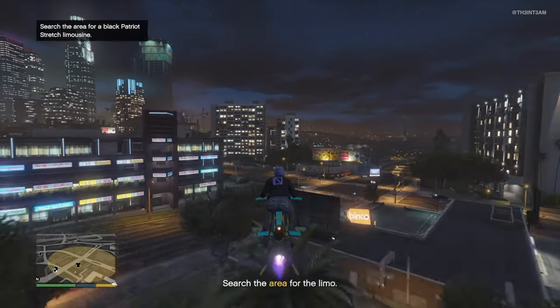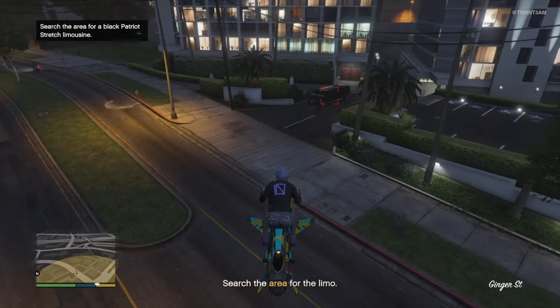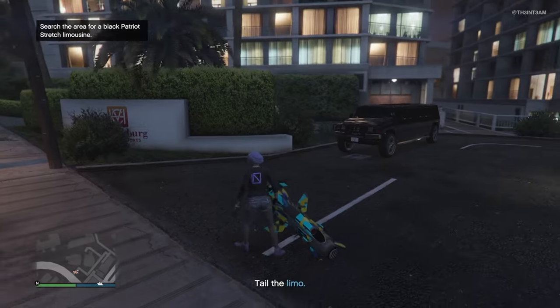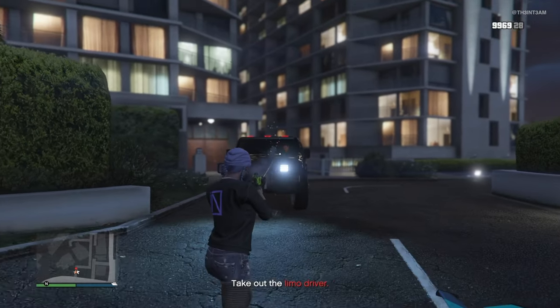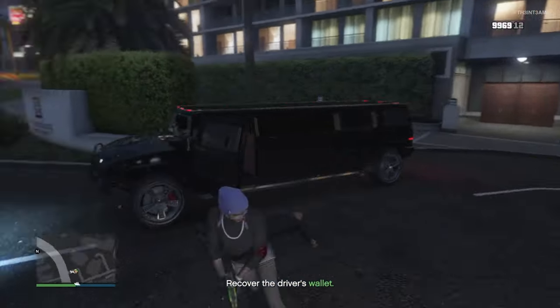Don't waste your time driving or searching each road — get a weaponized vehicle. Which brings us to the second biggest waste of time: trailing the limo. Instead of trailing the limo back to the mansion and taking a picture of the gate, take out the driver of the limo, grab their phone, and bring it back to the agency. Simple.